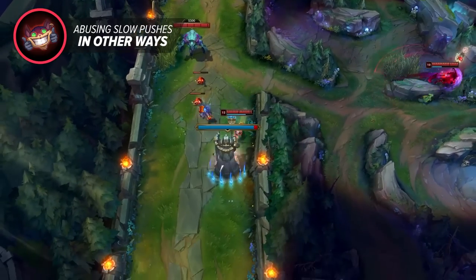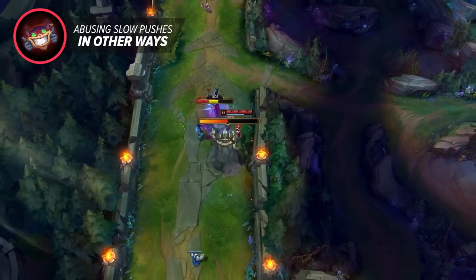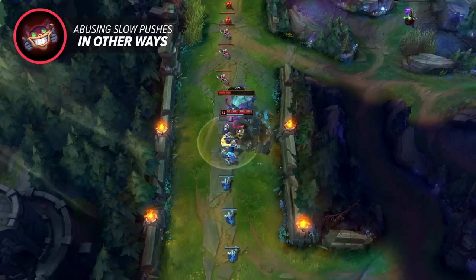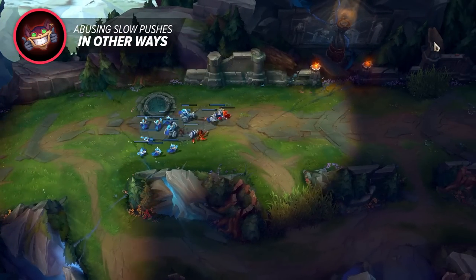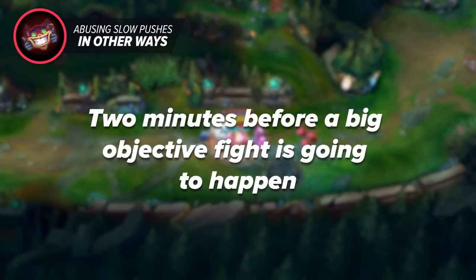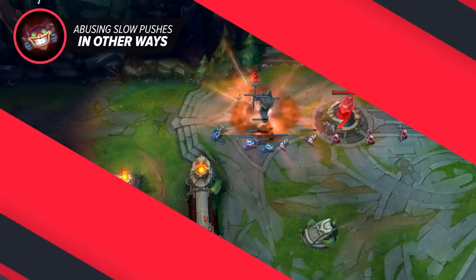The other thing you can do is just push with the wave. Most of the time someone will come to answer you, but if they don't, having all these minions means you'll easily be able to shred through a turret, sometimes getting more than just one with a single push. The key is effectively reading the map. The best time to start up the slow push is about two minutes before a big objective fight so you can set it up then decide whether to leave it or push with it.